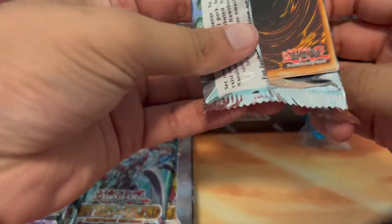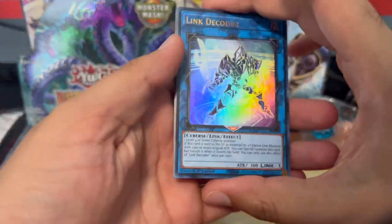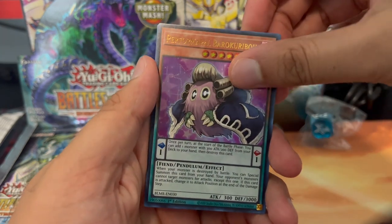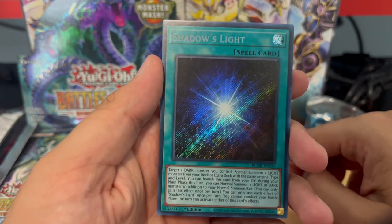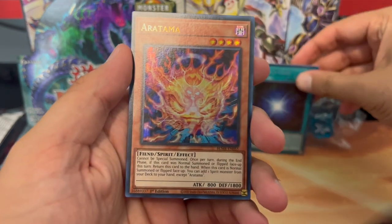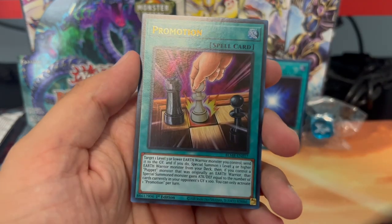Yeah, I think from our last Monstrous Revenge box we got a lot of the same secret rares. Let's see what we can pull. Ooh, Shadows Light — I'm not sure if I pulled this last time, I don't think so, but that's pretty cool. Also Aratama and a promotion card.